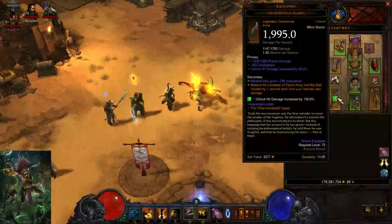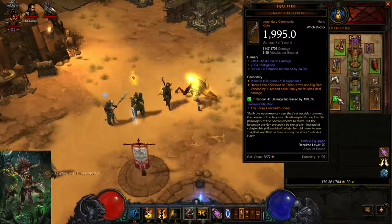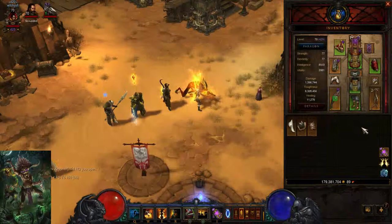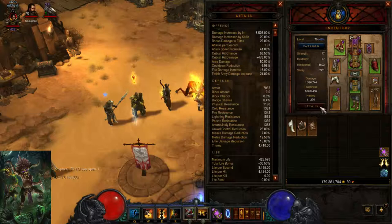You probably already have your Star Metal Kukri — I'm just going to assume you already have one. So what you're going to want is a Star Metal Kukri, a Tasker and Theo, a Tall Man's Finger, and depending on your toughness, an Uhkapian Serpent to get that damage reduction. You're going to want at least 1.88 attack speed to hit the breakpoint for pets.